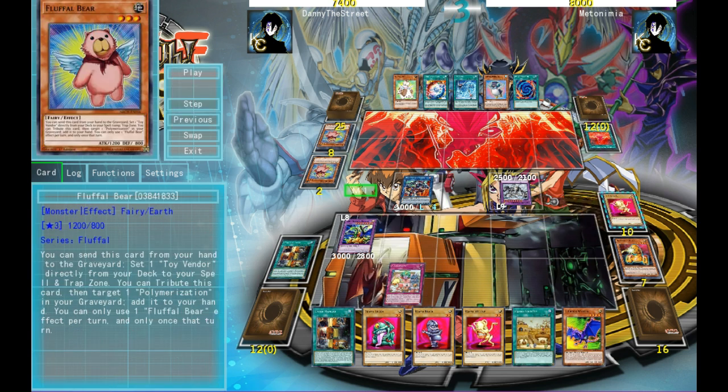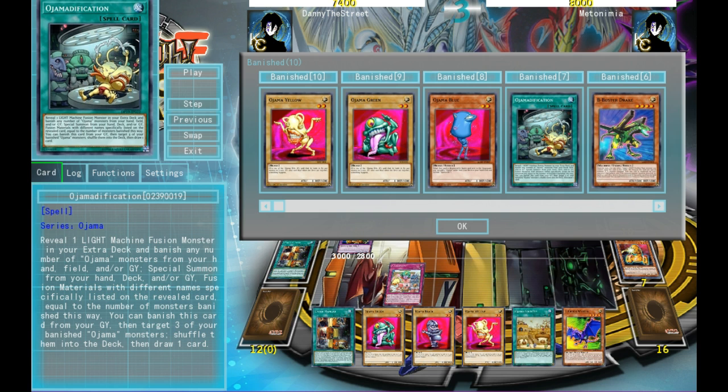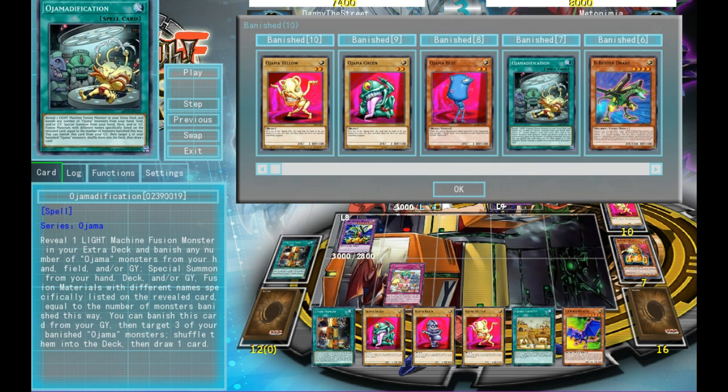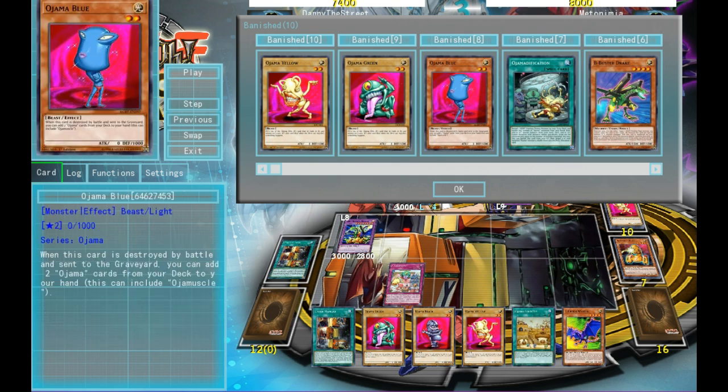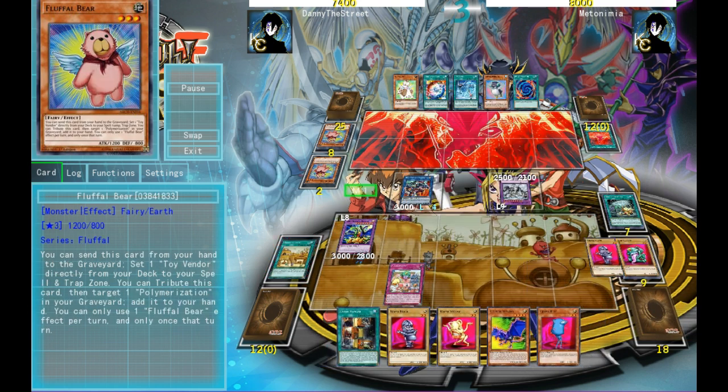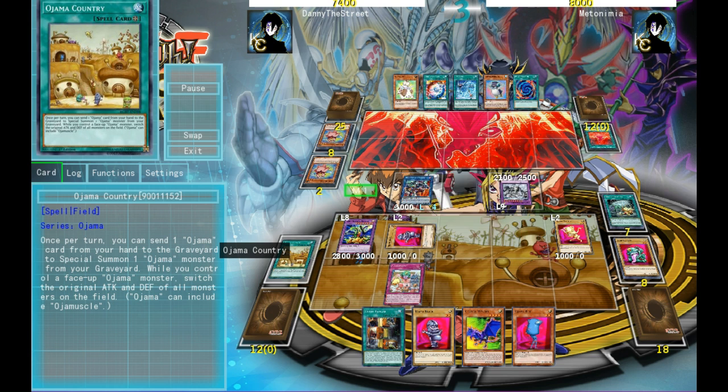Another thing to talk about here is Ojama Modification. This is the reason that Ojama ABC is possible. What this card does is you reveal a Light Machine monster, and then you banish the Ojamas equal to the material to summon it. And then you summon each of the material from your hand, deck, or graveyard — basically from anywhere. Its second effect is you can target three banished Ojamas, return them to your deck, and then draw a card. And none of these effects are once per turn either, so you can just keep doing all these insane combos pretty consistently.